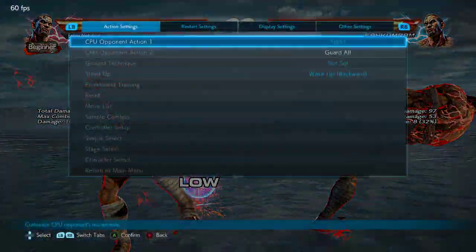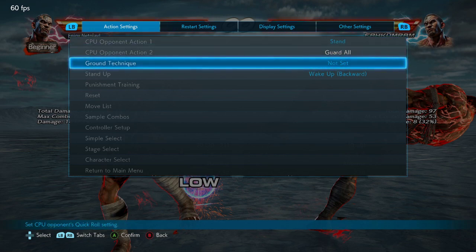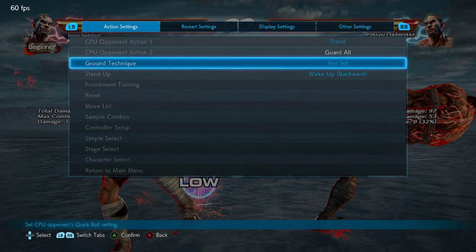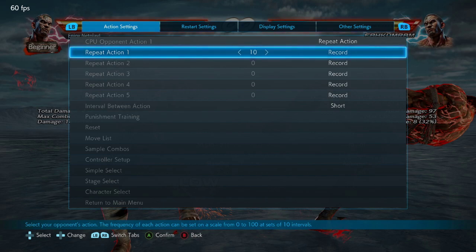What I said earlier is if you do down four three, it floats them like a reset. It's guaranteed if they do not do any of the ground techniques, but it is one hundred percent safe — if they do any of the ground techniques, they cannot whiff punish you. You're just going to be heavy negative.